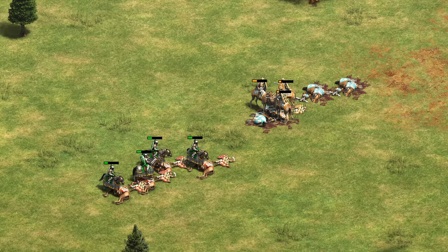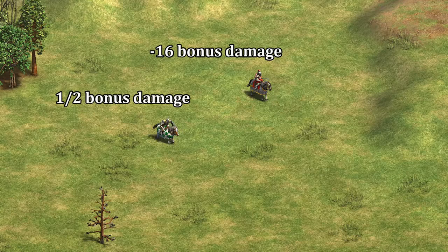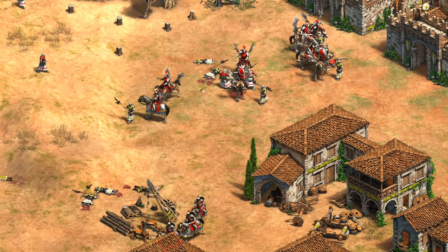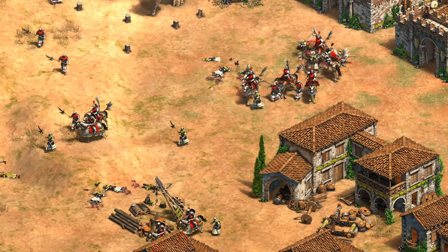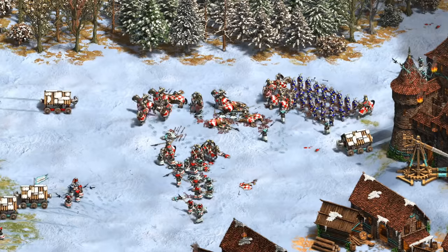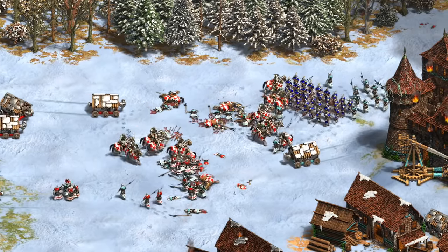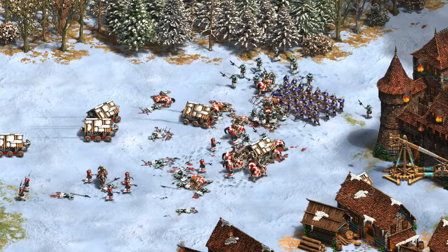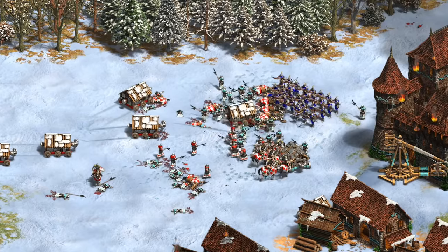Thinking about it more generally, with Elite Cataphracts negating 16 damage and Sicilians cutting it in half, technically with any unit doing less than 32 bonus damage, the Cataphract's armor is helping more. That actually covers everything in the game except the Halberdier, where we saw the Cataphract is better anyway thanks to their own anti-infantry bonus. The consolation prize for the Sicilians is that their bonus applies to a ton of different matchups, as opposed to the Byzantines, which is specific to just one unit. So there are the answers to every Cataphract and Sicilian question I saw in the last video.